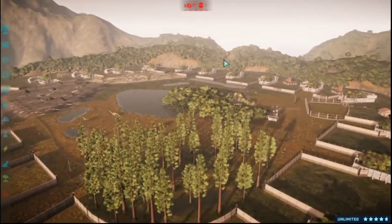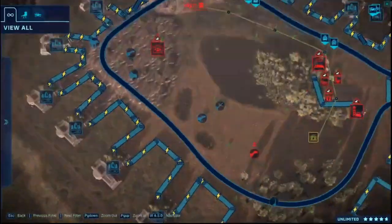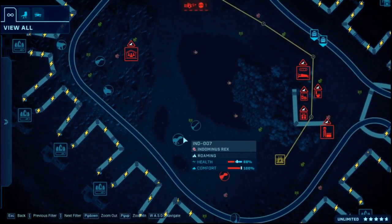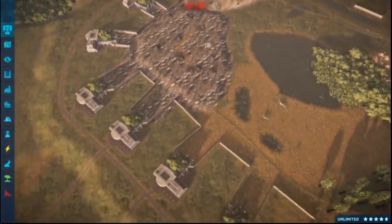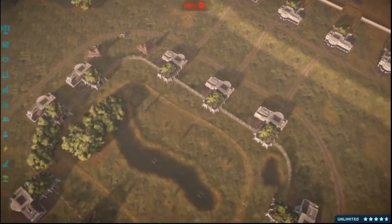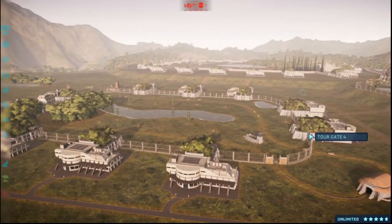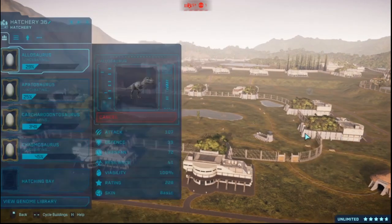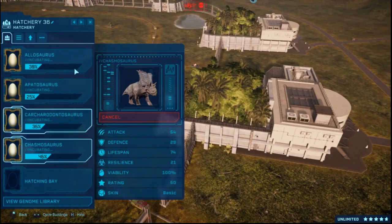You want to see what this is? This is my battle arena. I did a battle royale the other day, and I think Indominus Rex won. There's a T-Rex over there. Anyway, we need to go over here where we have four different dinosaurs going to show when they hatch: the Allosaurus, Apatosaurus, Carcharodontosaurus, and Chasmosaurus.